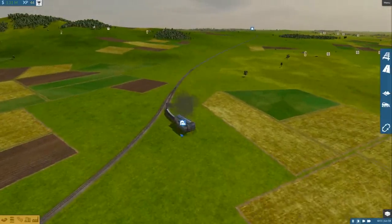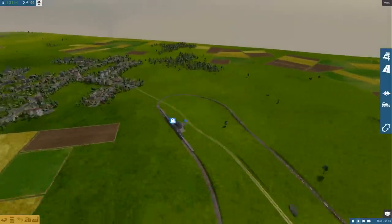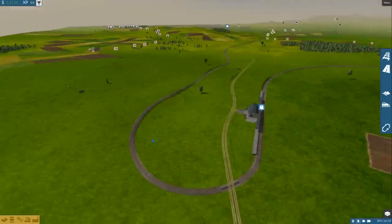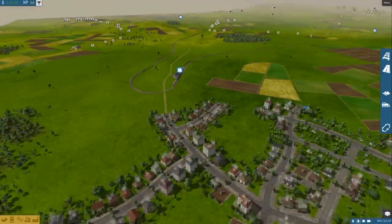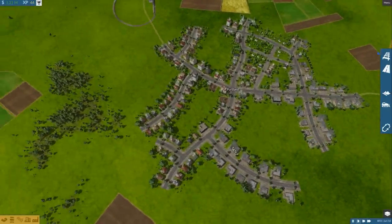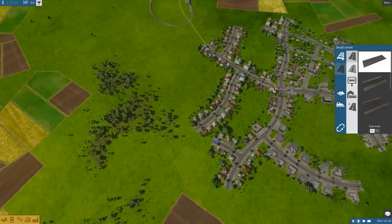Now that our train is busy buzzing about on the route, it'll just do its thing — stopping inside these towns. I think it has to make an initial stop before passengers start to show up and do its thing. This should give us some time to set up these towns further. While the game does have that focus on roads, it has a fairly robust system for setting up bus networks and other things as well.